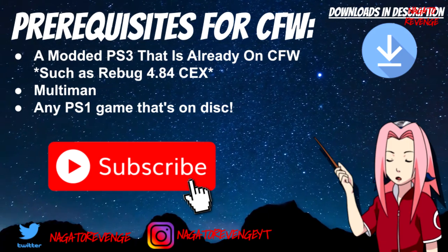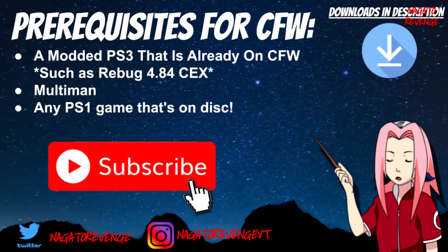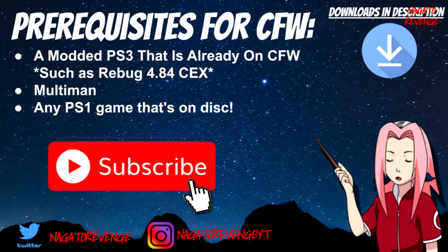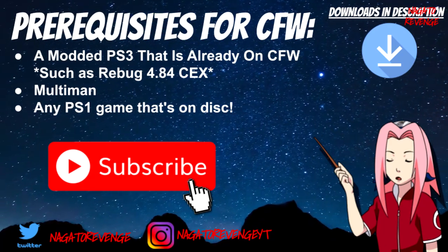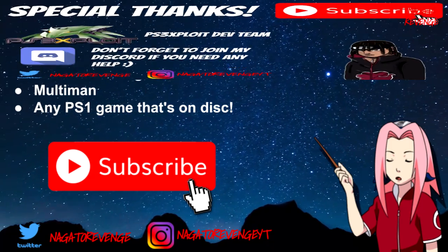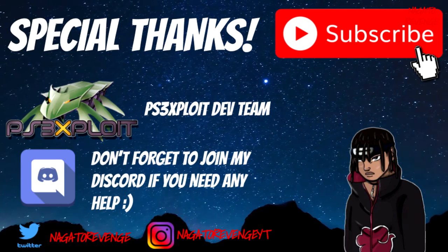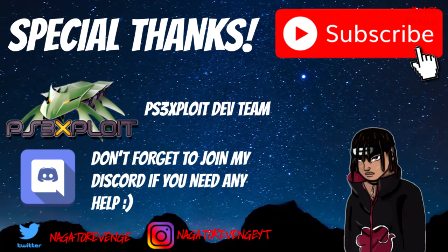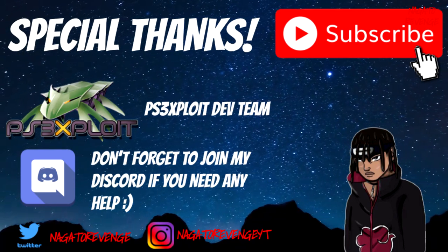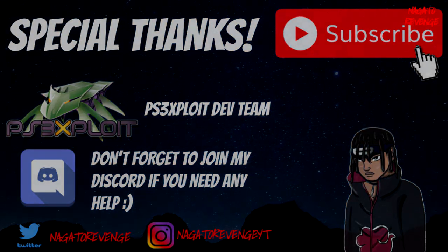Whether you're on Rebug 4.84 CEX, which I'll be using today, or even DEX, you'll be fine for this process as long as you can access MultiMan on any custom firmware. You need the latest version of MultiMan for CFW, which is 4.82 at the moment, and any PlayStation 1 game on disc — that's all you need. A special thanks goes out to the PlayStation 3 exploit dev team, to Deank from MultiMan, and anyone who helped with the overall development of the PS3 homebrew scene.